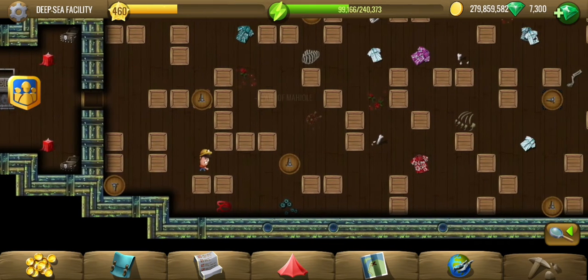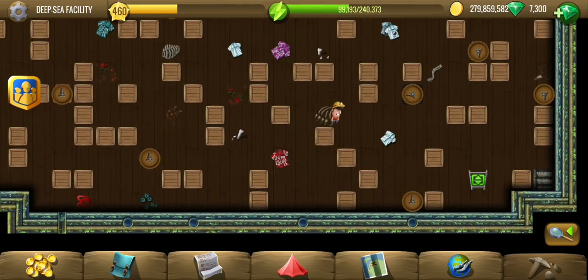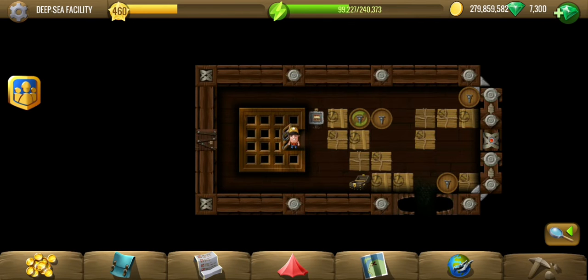Great — you can finally see light and it opens up the treasure part door. I didn't notice that entrance earlier, otherwise I might have figured it out sooner. That's the part of mahiole — we've got several of those parts earlier in the questline, so we might complete that treasure by the end of the Pele questline.